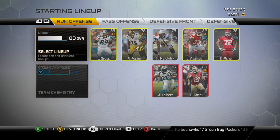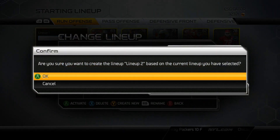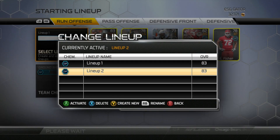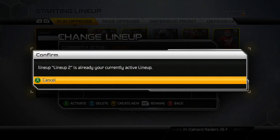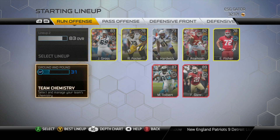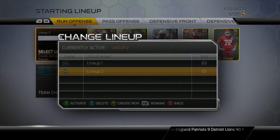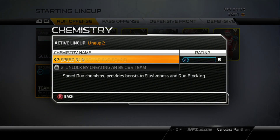I have Ground and Pound, but if you actually click on lineup number one, you can create a new lineup. This basically gives you a chance to not only make a different team, but also do different things with this lineup. So you could back out of this and now you have lineup number two.